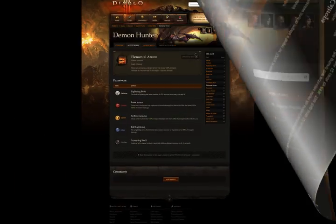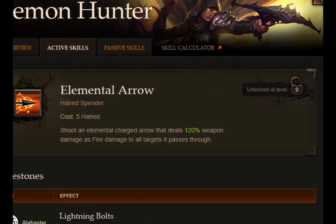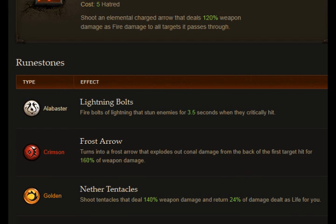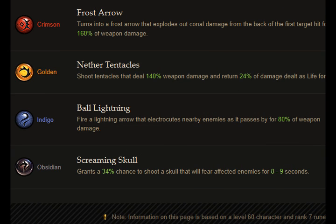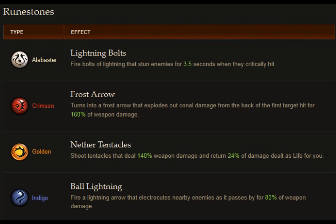Let's take Elemental Arrow, the Demon Hunter skill, as an example. Normally it deals 120% weapon damage as fire damage to enemies it passes through. But if you enchant it with a white rune, it will stun the target when it crits. Black rune gives the chance to fear enemies. Blue rune adds a nice AOE effect to it. Golden rune can heal you when you deal damage. And red rune adds an AOE explosion.